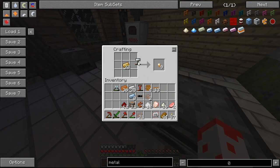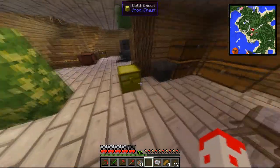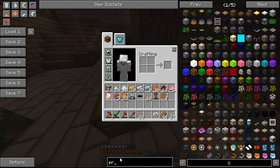The cool thing about Applied Energistics is that you can set up auto-crafting.